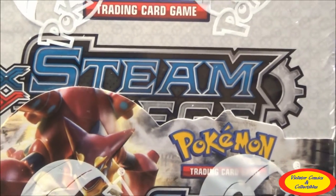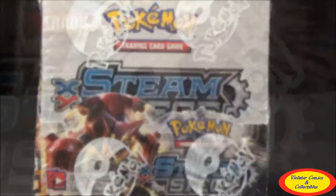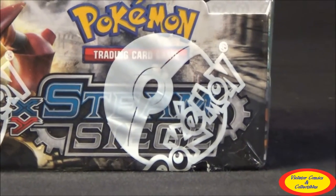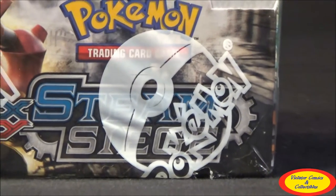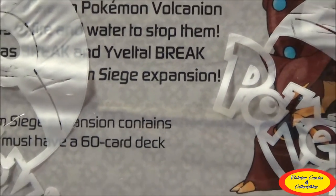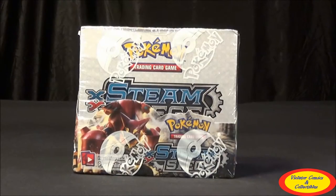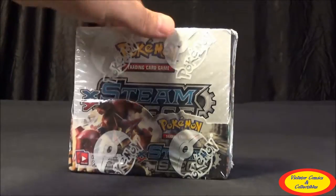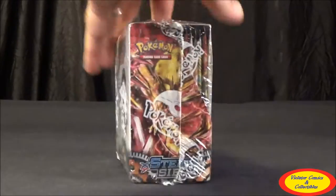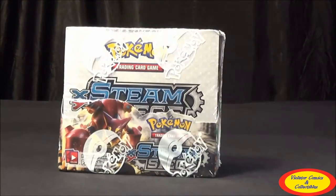The first thing we're going to do is take a closer look at the box. It's pretty standard — sealed in packaging with cellophane and a Pokeball on it. Really nice, pretty basic. It actually opens up and folds out to hold the booster packs so that a gaming store could put it on its shelf. You can see it right here.